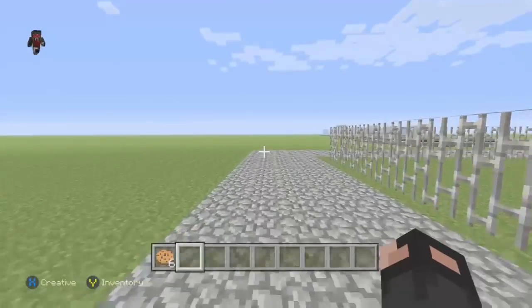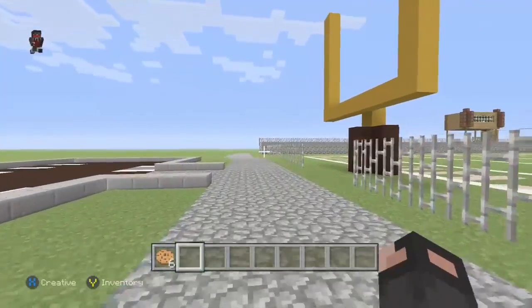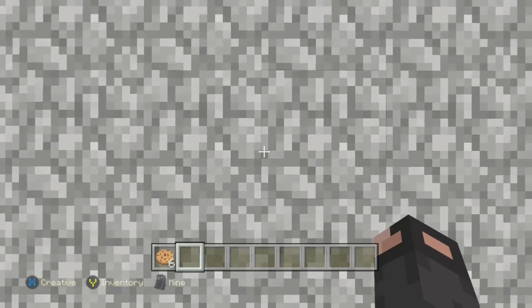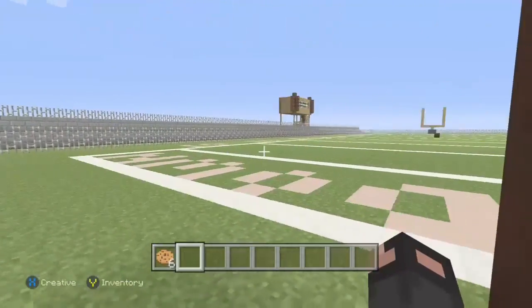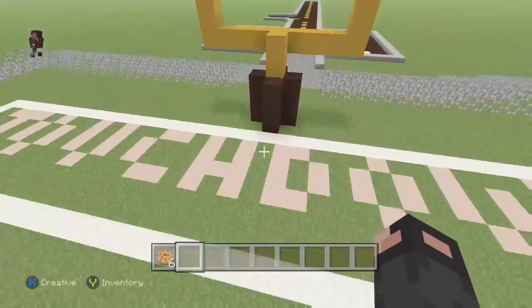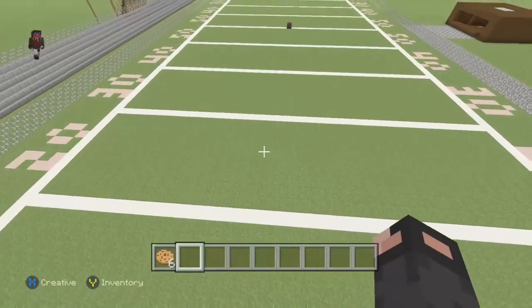Right over here we're about to walk into the football stadium. So yeah, I hope you're excited — we are about to walk in, in three, two, one. Okay, so what we got here is a little goal post. It's pretty cool. The brown thing on it is the padding so that if the players run into it, it won't hurt them, because I used to play football back in the day a few years ago.